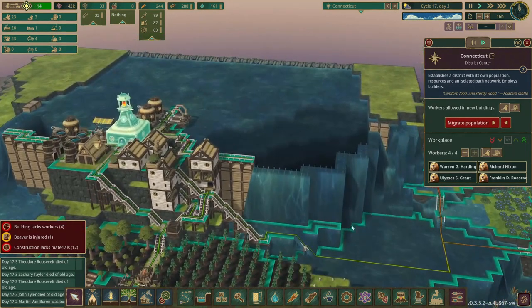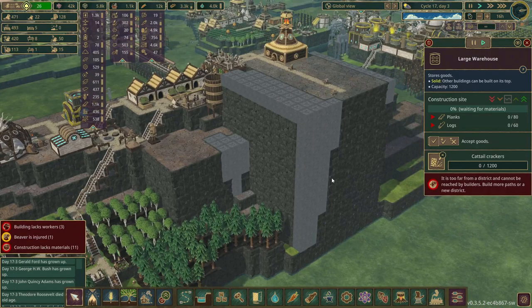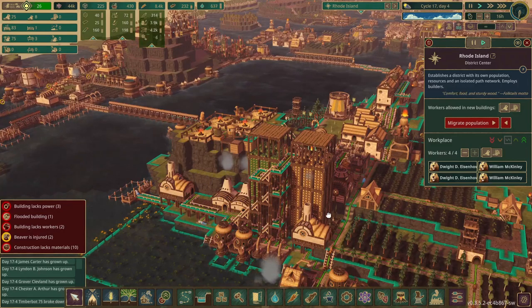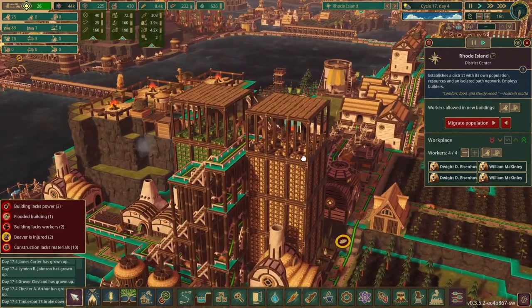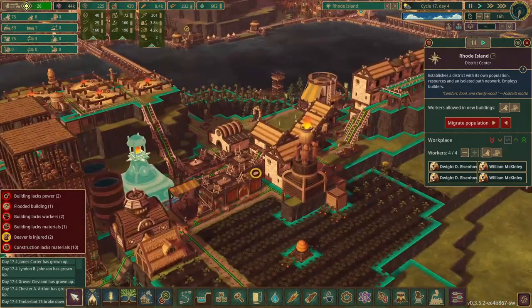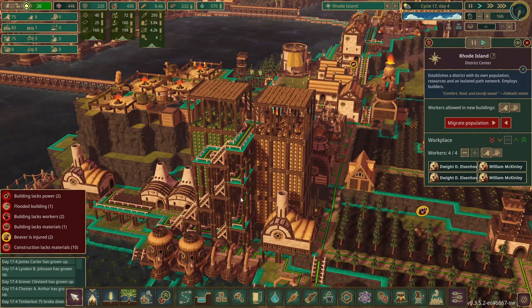Back in Connecticut they are making pretty good progress. They're almost done with the two dirt cubes over here - probably add a few campfires, maybe another temple. And back in Rhode Island we have the other warehouses built and they are starting to get filled. You can't even see the district center behind these two just humongous towers of food.